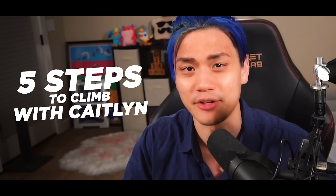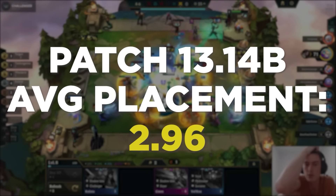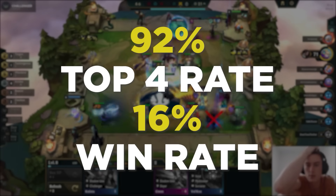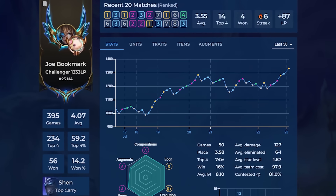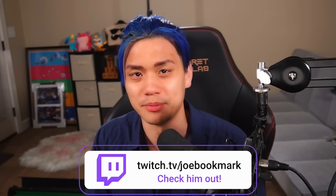I did a ton of research and figured it out. Here are 5 steps on how to play Caitlyn to a top finish. Before we start, I want to give a shoutout to the person that brought this to my attention, Joe Bookmark. Joe is a top player who averaged a 2.96 with 25 games since the patch started, with a 92% top 4 rate and a 16% win rate. He currently sits at top 20 North American Challenger at 1300 LP playing this strategy. Check out his Twitch stream at twitch.tv/joebookmark.